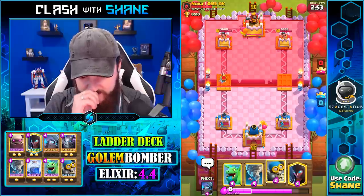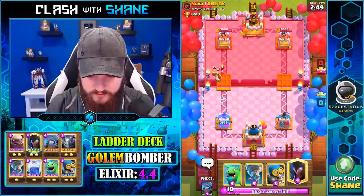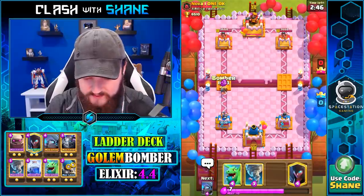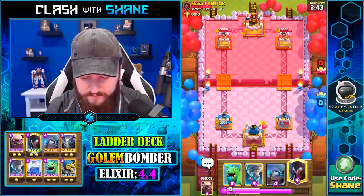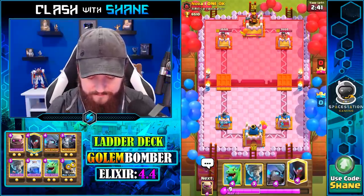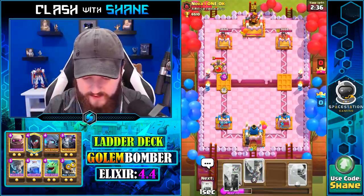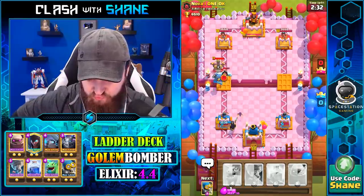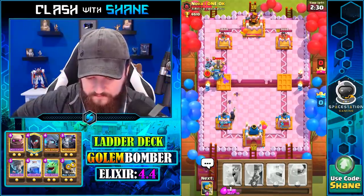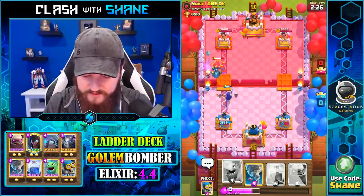Another Ice Barrel deck. I'm gonna go Bomber for that — it's the cheaper elixir cost. You know what sucks? When you don't have your stuff to answer his stuff. The opponent has an Executioner, which is really unfortunate. If I would've had that Golem a little bit earlier for his Executioner, it would've been fine. But I shouldn't go Golem right there because he can go Executioner right here.